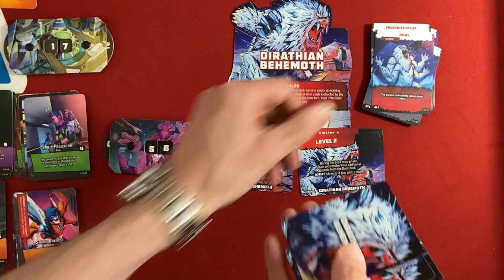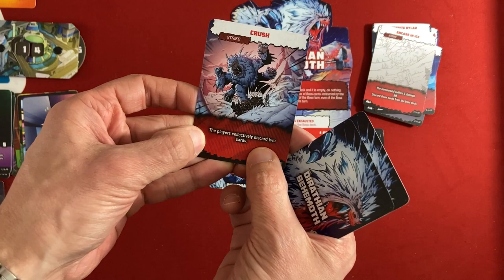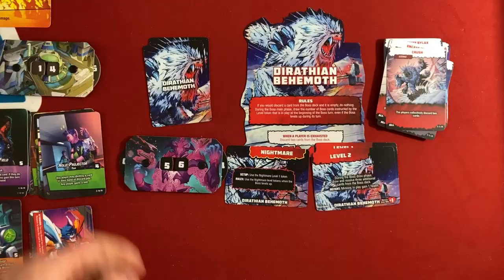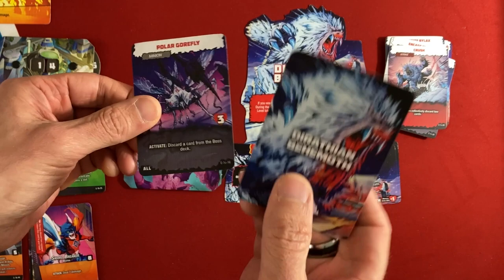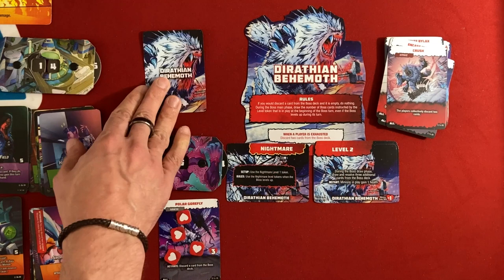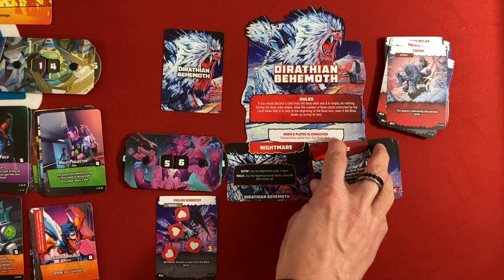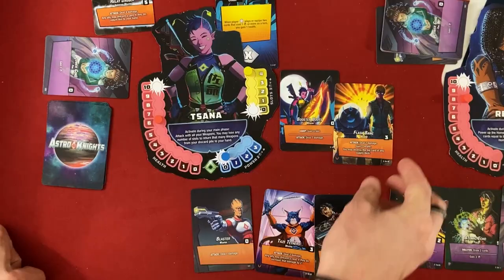They decide not to discard three cards since it might waste an entire turn. Players collectively discard two cards — Sana just discards her two Power Cores and spends no money. Last card is Polar Gorefly: discard a card from the boss deck. The boss deck is getting low — need to kill him. The rules say if you enter the draw phase and the deck is empty you level up, so the boss might level up mid-phase. We'll interpret it the worst way: he levels up mid-boss phase and gets extra cards. Either way, it's Sana's turn.